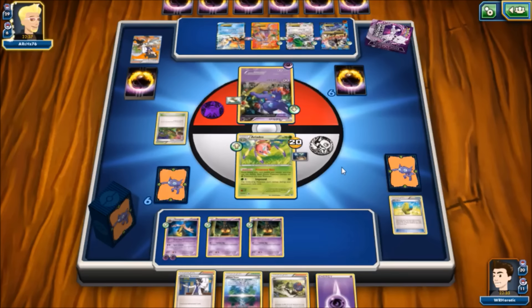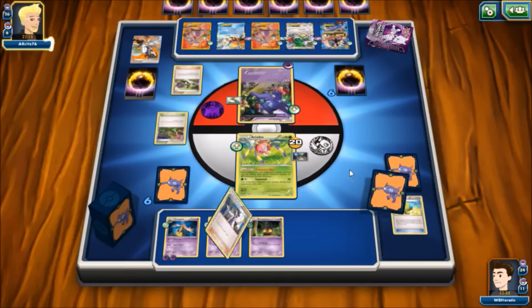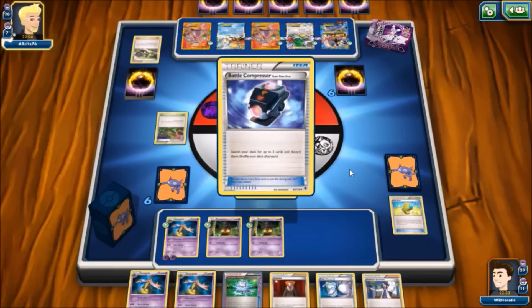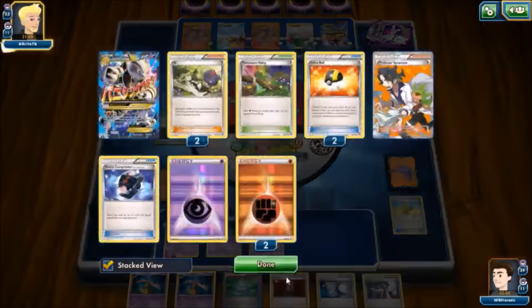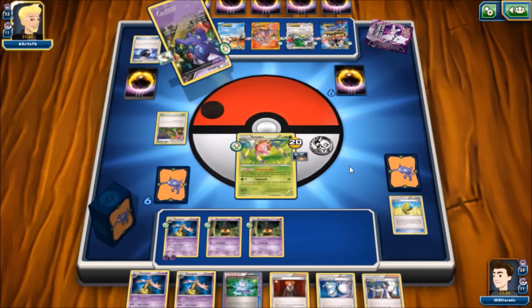After the N we draw Gorgeist copies, Super Scoop Up, Computer Search, and Lysandre. The opponent's Sableye is the least of our concerns. They flip two heads on Energy Hunt, fully charging the Mega Mewtwo with a third energy, then attach an energy to a second Mewtwo on the bench. Now we can knock that one out — we'll Lysandre it up.